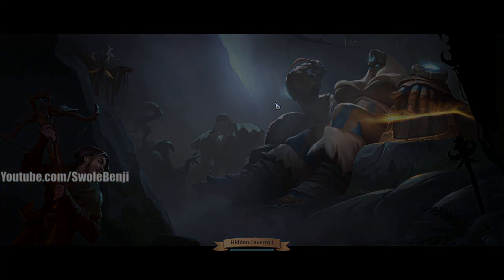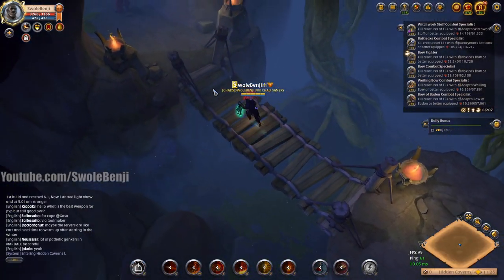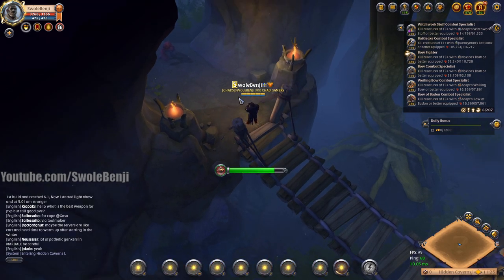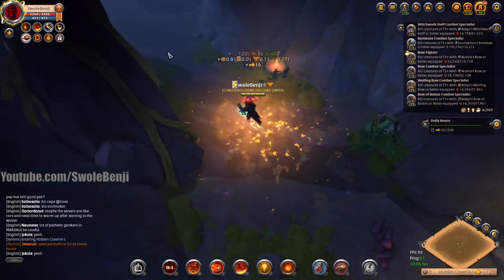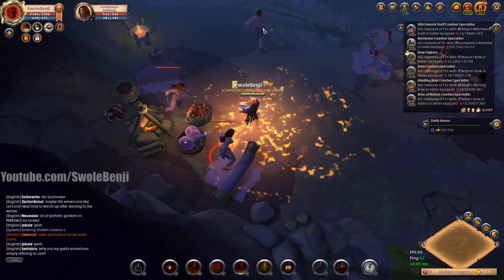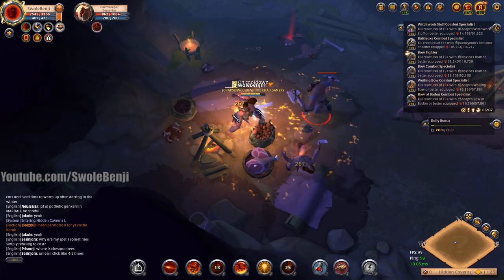I'm using the crossbow because it is quick - it allows me to move fast and kills mobs very quickly. The specter jacket combined with the crypt candle pretty much does all the work. We just turn on the specter jacket and everything will die and melt very quickly.